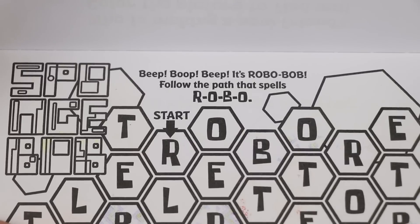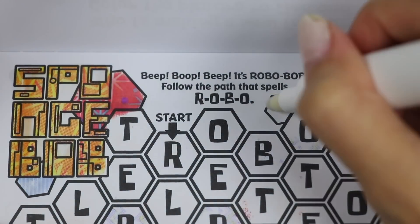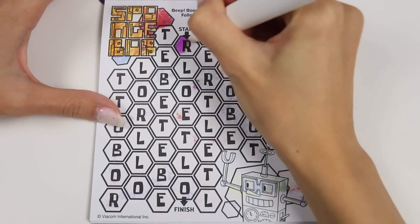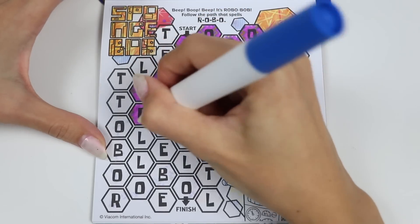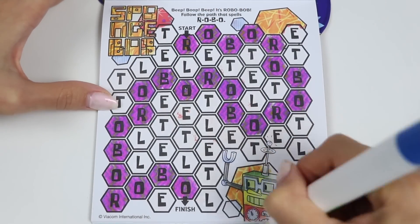This activity says: beep, boop, beep — it's RoboBob. Follow the path that spells R-O-B-O, Robo. So we need to keep spelling out Robo until we get to the finish line. JJ, why don't you spell it out once for me, and then I'll keep following those letters until we complete the mission. JJ: R-O-B-O. We made it. Great job spelling, JJ.